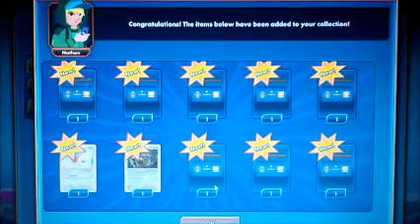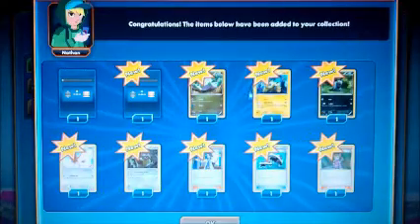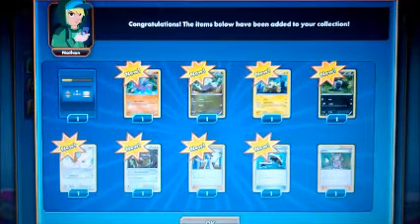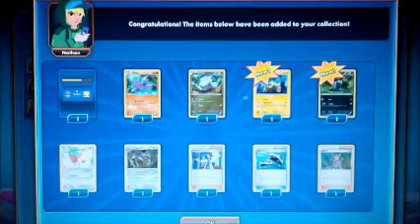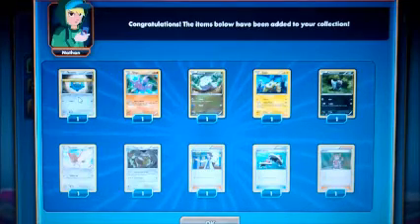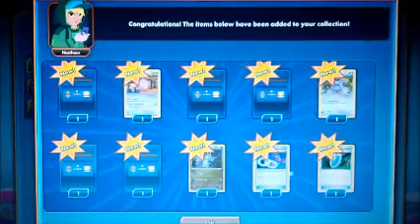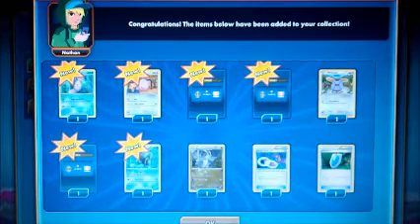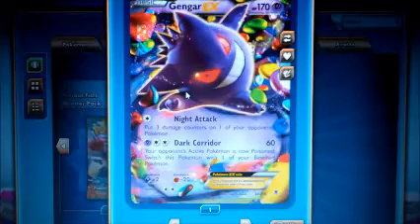Alright, so far I can only see two cards. Okay, so it looks like we got Shauna, Roller Skates, Sycamore, Diggersby, Spirit Link, Goomy, Joltik, Pumpkaboo, and I don't even know this one yet. We got a Bronzor. Next pack: we got a VS Seeker, a Whismur, a Gengar Spirit Link, Sligoo — and oh, we got a Gengar EX, cool!